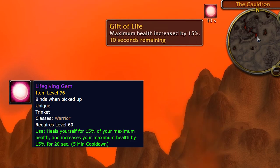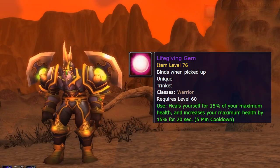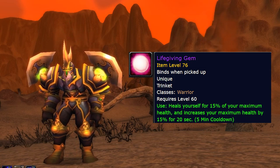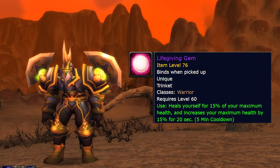The trinket for Warriors is the Life Giving Gem, which comes from Broodlord Lashlayer. Very nice item, especially for PvP, and could be used on risky tank fights on progress. The big bonus is that it's a percentage effect — percentage effects are the best effects because they scale up with your gear, and sometimes even into different expansions. A 5-minute cooldown for this effect isn't half bad; it's like your own little Hearthstone.